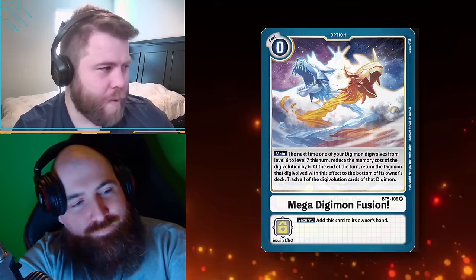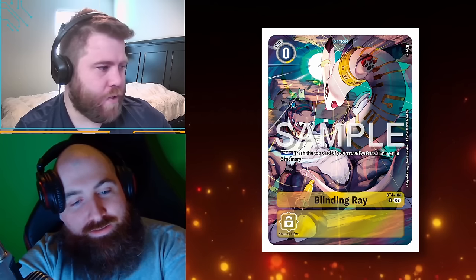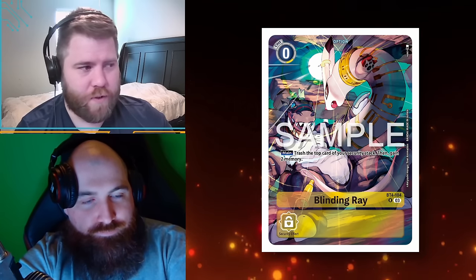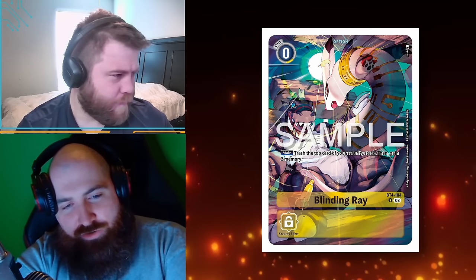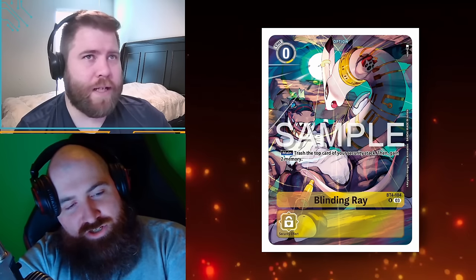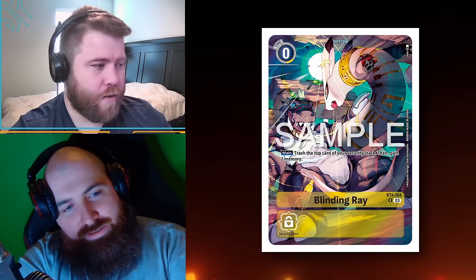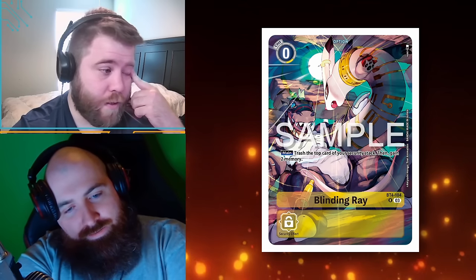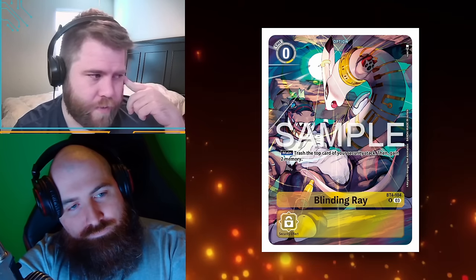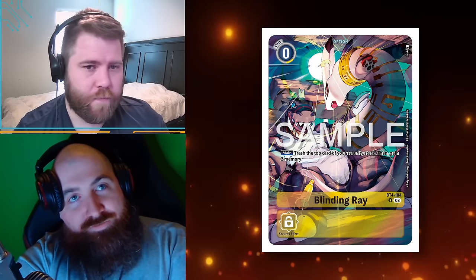Let's move on to the next card — Blinding Ray, zero cost, main phase. Trash the top card of your security stack, then gain two memory. It's a little hard to read since it's full art. So judging by the last card having a security ability to add it to your hand, that probably means there are other security abilities. Do you get to control what's in your security, or is it random?